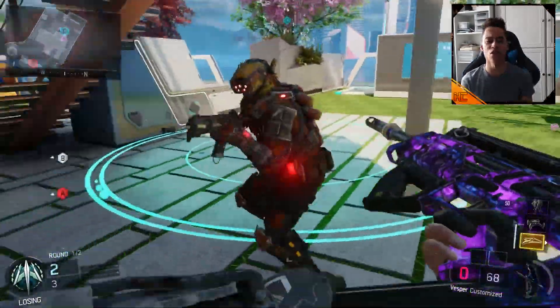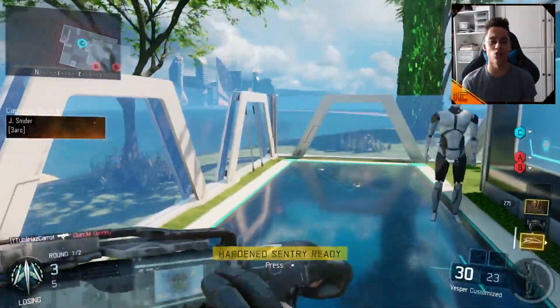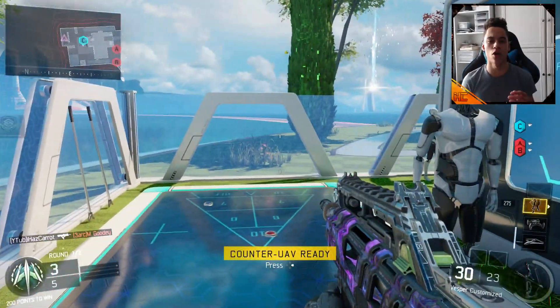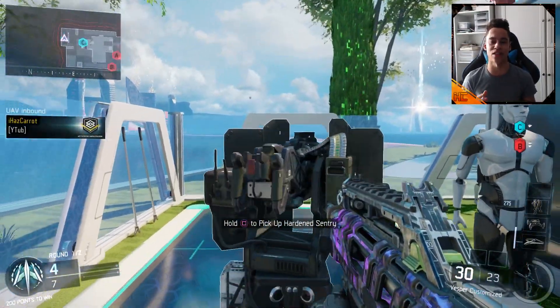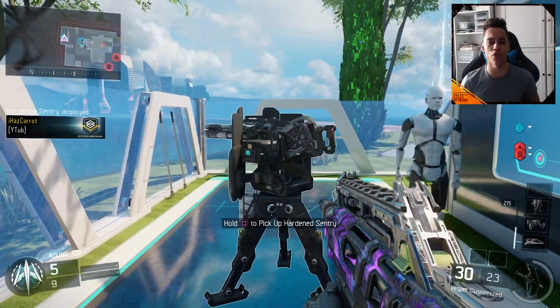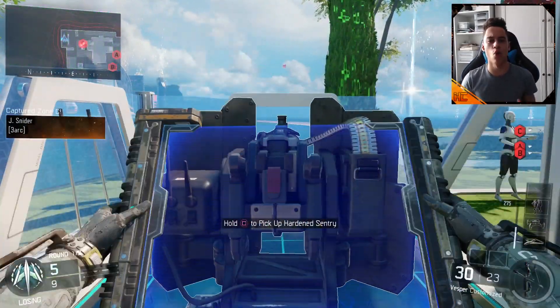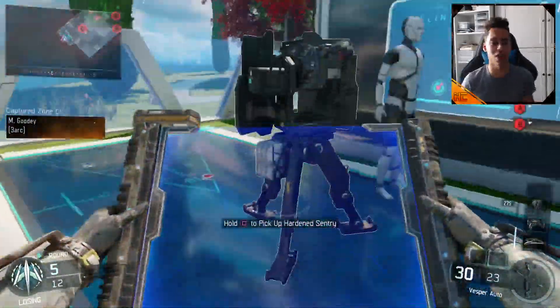So you can see in the gameplay here — once you get your Sentry Gun, you want to put it down, and then you want to move just behind it. When you're close to the Sentry Gun it says to pick up, and when you're slightly further away it says to control. When it says control, you want to hold square so it brings out your menu, then walk forward as you hold square, and hold square again to pick up the Sentry Gun.